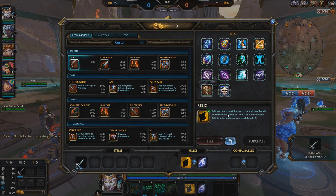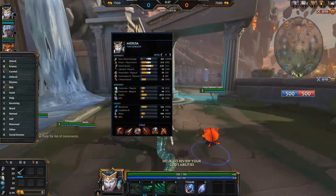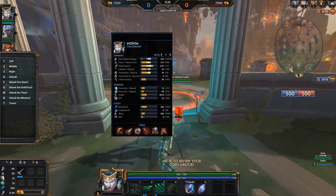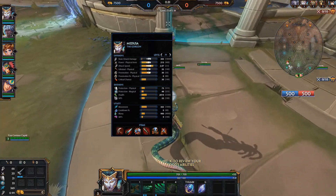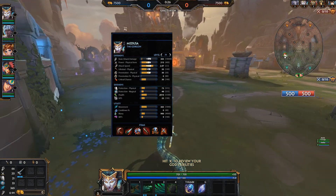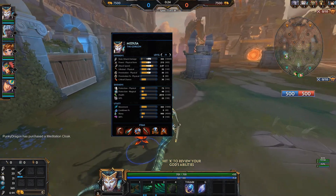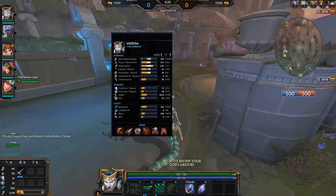Hello ladies and gentlemen, welcome back to the channel, Sidescraper here. Today we're going to be looking at my Medusa Arena Random Play. The build on the screen is the ultimate build I'll be working towards by the end — base attack damage plus 215, physical power plus 215, attack speed 0.85 increase, lifesteal plus 85, and physical penetration of 30. We'll pick through the items as we go along so there'll be no real confusion.